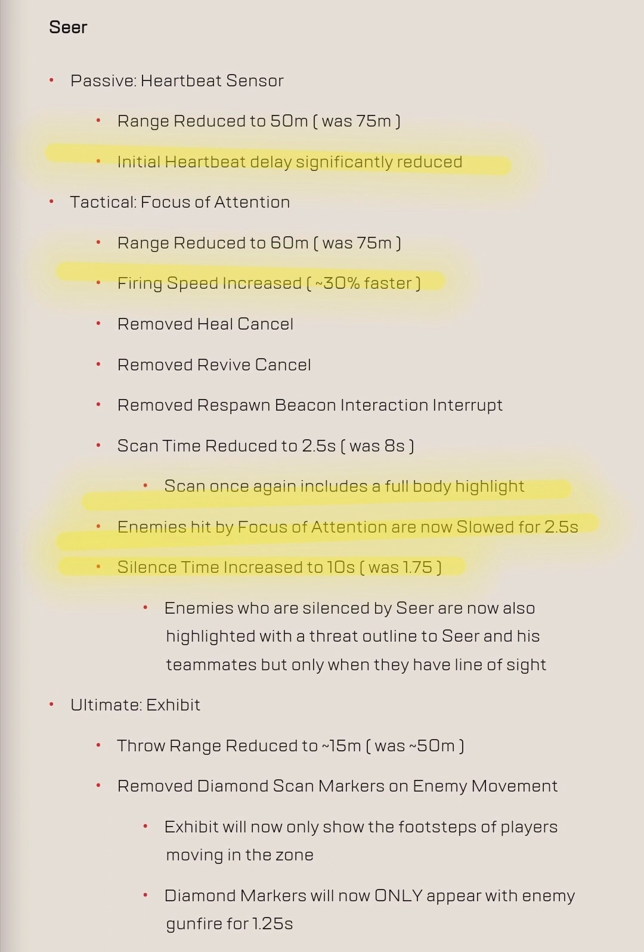The 2.5 second slow is one of the very OP things people are pointing out. For comparison, Maggie's ball is about four seconds and Bangalore's ult is similar — so 2.5 seconds is still quite significant just for a tactical that can go through walls. I think that's going to need to be nerfed, possibly down to 1 or 1.5 seconds of slow time.